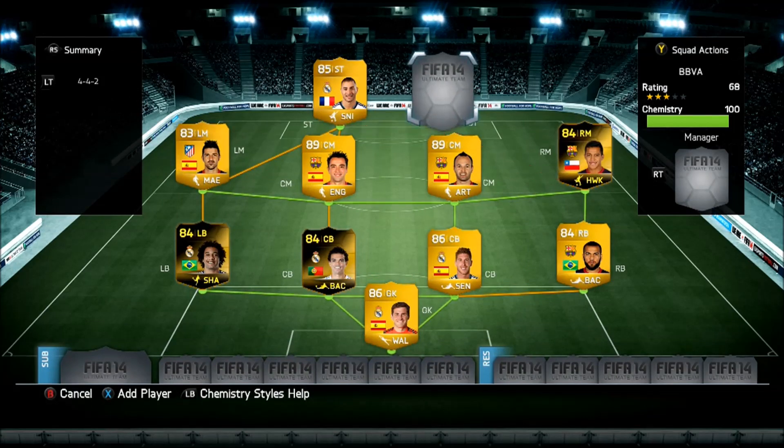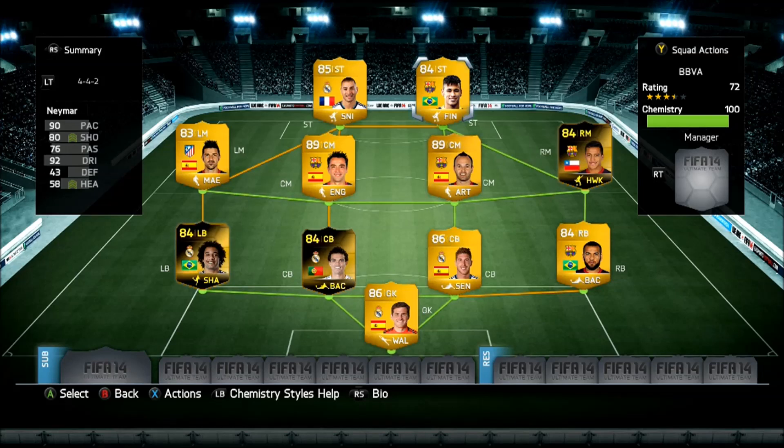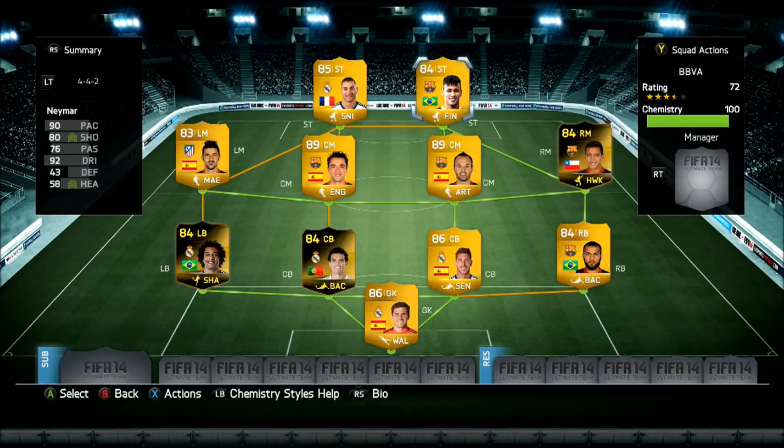Then we move on to the overpowered Neymar Jr., the Brazilian beast himself, playing for Barcelona. Finisher chemistry style - what more do you need? He hits the most insane finesse shots. Picked him up for 109k, very very cheap for a brilliant player.